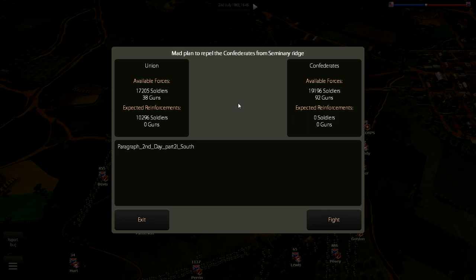Today I'm going to be playing part 5. In part 1, we failed to take Seminary Ridge but took Oak Ridge. Part 2, we took Seminary Ridge and Culp's Hill. Part 3, we took Cemetery Hill. And part 4, our last episode, we took Little Round Top, although we failed to take the Baltimore Pike.